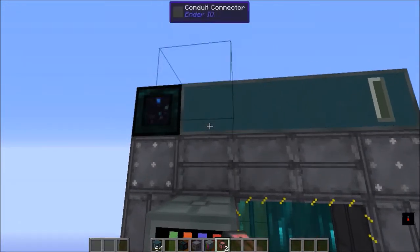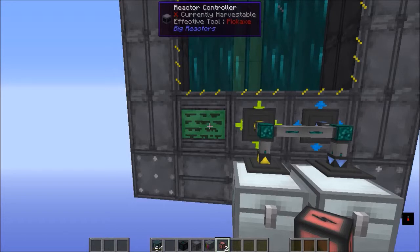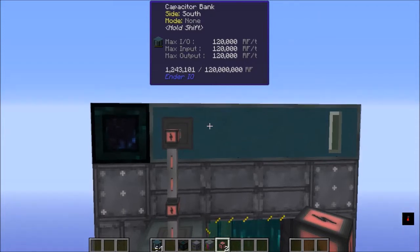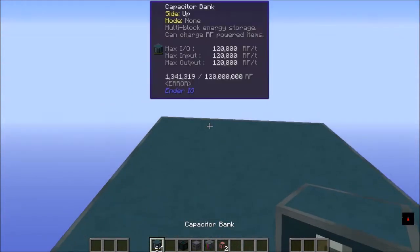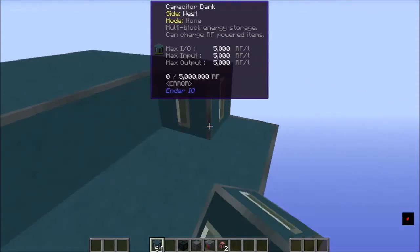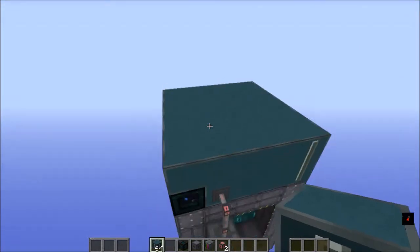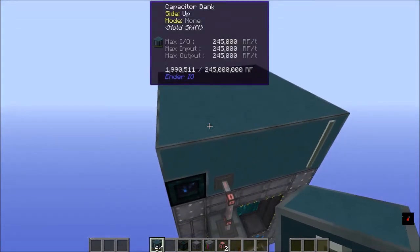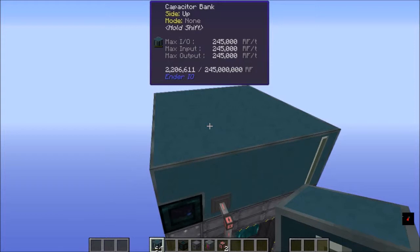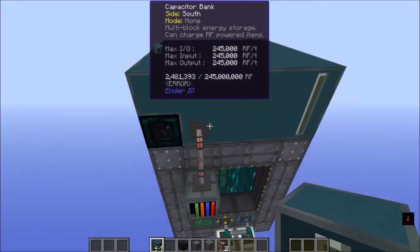I'm just using the wimpiest of the energy conduits, and you can see the power has turned on — this is running because the capacitor bank is less than 50%. The nice thing about this setup is it's very modular. If I've got more resources and I want a bigger capacitor bank, it's very easily done. I just added another group of banks — now I'm storing 245 million RF in that capacitor bank. You can keep growing that up to 2 billion; if you need more, just attach it with some conduits and make a second bank on top.